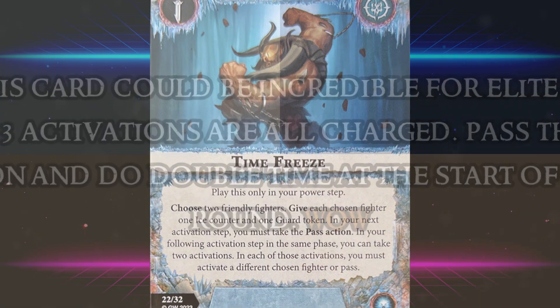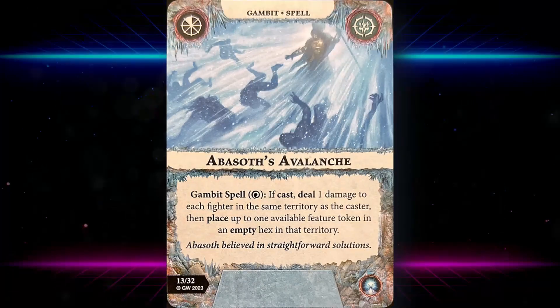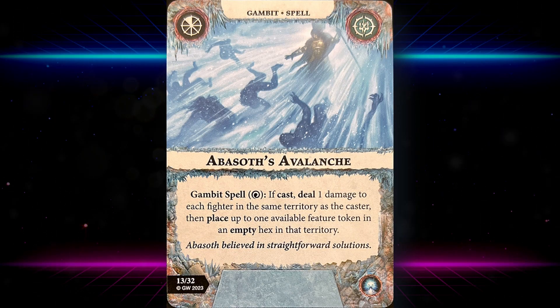Now the spells — we have five spells, and all of them cost one focus to cast. That might be a power-balance decision since spells in the previous set were very easy to cast on one channel. Abasot's Avalanche: one focus — if cast, deal one damage to each fighter in the same territory as the caster, including the caster, so it's a dangerous card. Then place up to one available feature token in an empty hex in that territory.